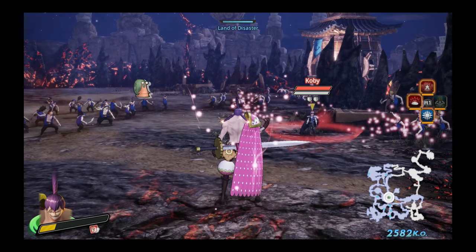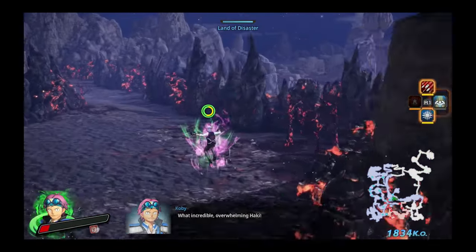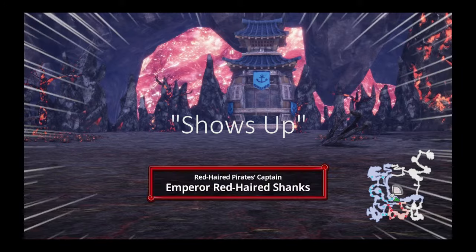If not playing as Kobe, he challenges you as his final test to complete his training. If you are playing as Kobe, then Film Red Shanks shows up to fight you instead.